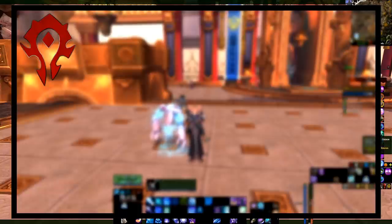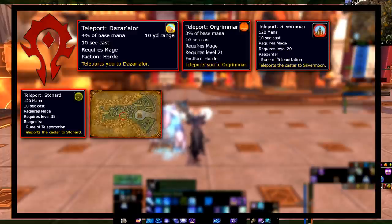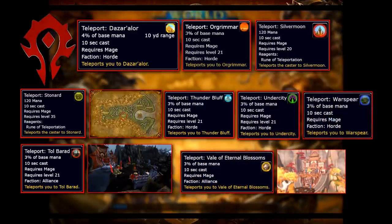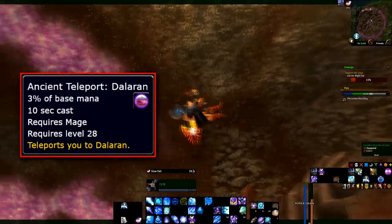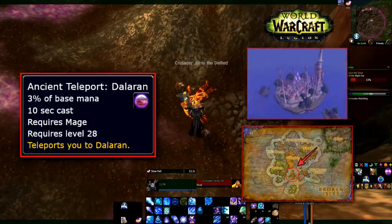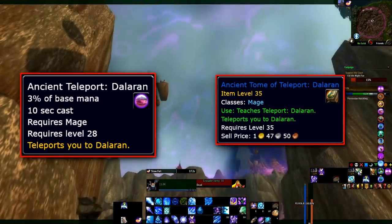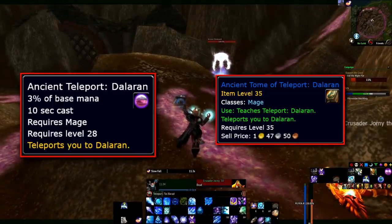Horde-exclusive teleportation destinations include Dazar'alor, Orgrimmar, Silvermoon, Stonard, Thunderbluff, Hellscream's Watch, Tolbarad, Undercity, the Shrine of Two Moons, and Warspear. Additionally, there is one more secret teleport that Mages can learn called Ancient Teleport to Dalaran. This teleport brings the mage into the middle of the air above the crater of Dalaran in Hillsbrad Foothills, where the city used to be before it was teleported to Northrend in Wrath and then the Broken Isles in Legion.